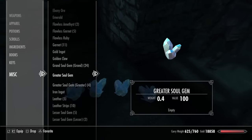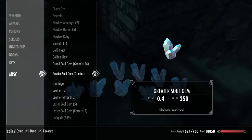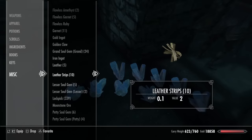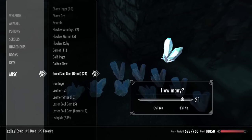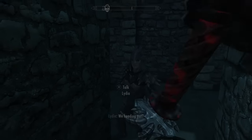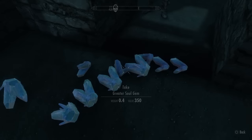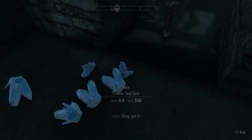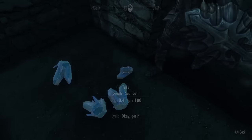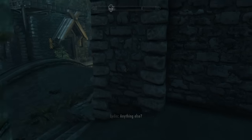We'll do four. And this Greater Soul Gem — and then one of those, all these items. And then make your follower wait right there. Click back.